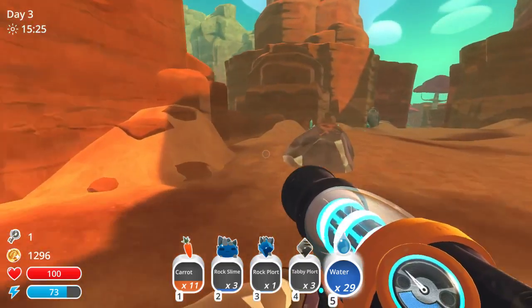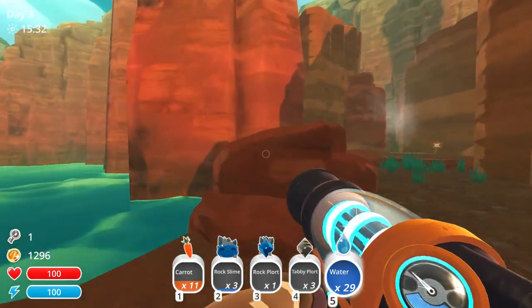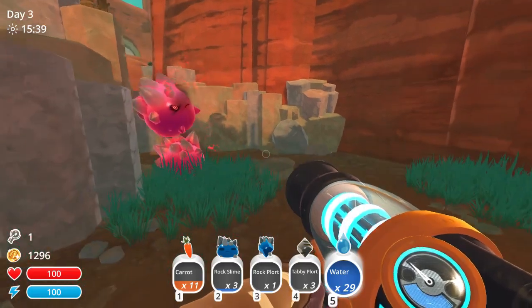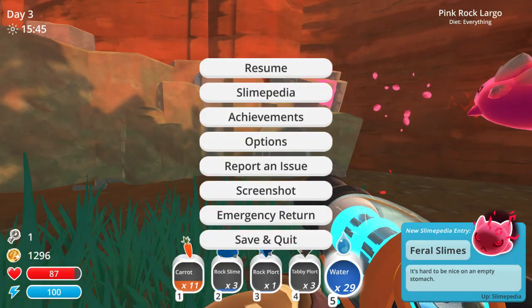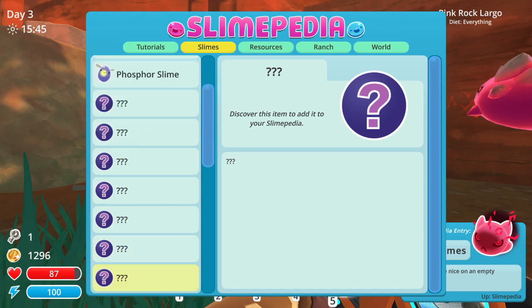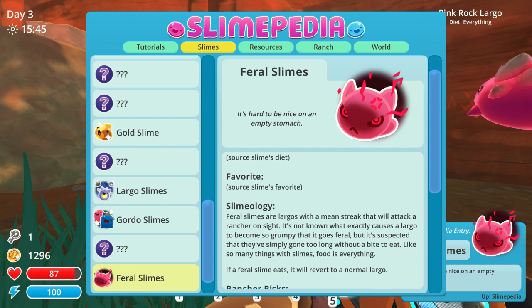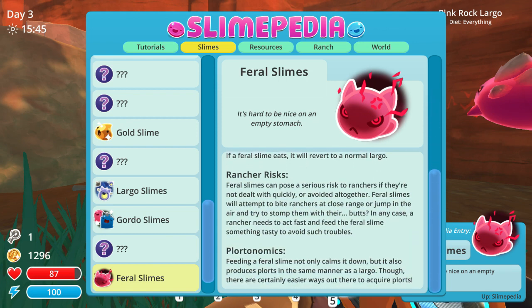This is a little path off here that we've been seeing. Of course, here's a feral slime region, but it's not nighttime so we shouldn't have any — oh no, they still come out! All right, so you can see he's really angry. If we try sucking them up, we get an entry. Feral slimes are largos who have a mean streak that will attack a rancher on sight. It's suspected they've simply gone too long without a bite to eat. Like so many things with slimes, food is everything.